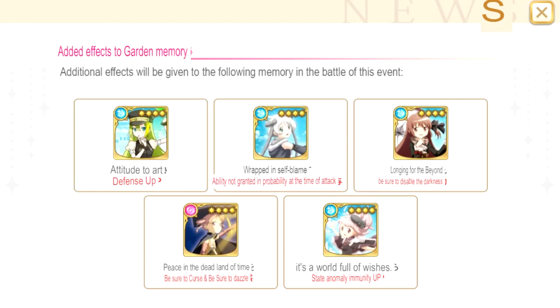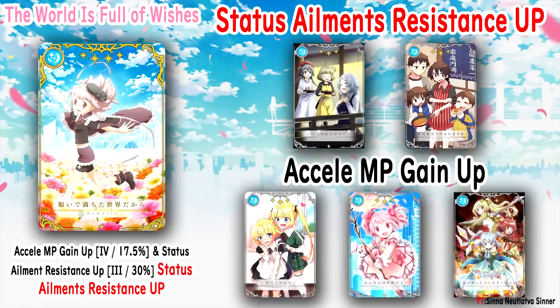So we're going with Status Ailment Resistance Up confirmed. The Mao Family Memoria shows up again here too. Let's go to the secondary effect: Accele MP gain up. First we have 'My Things!' — it gives 15% Accele MP gain up and anti-curse 100%. The next one with Madoka is 'Keep This a Secret From Everyone,' which only has one effect: Accele MP gain up 70.5%. And 'Coordinated Combination' has literally the same effect — Accele MP gain up 70.5%.